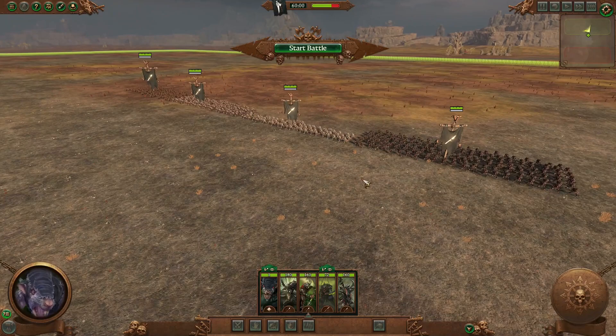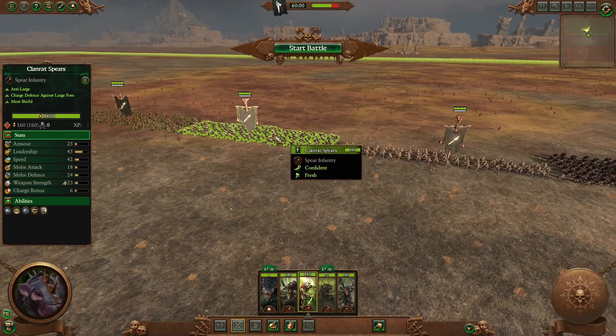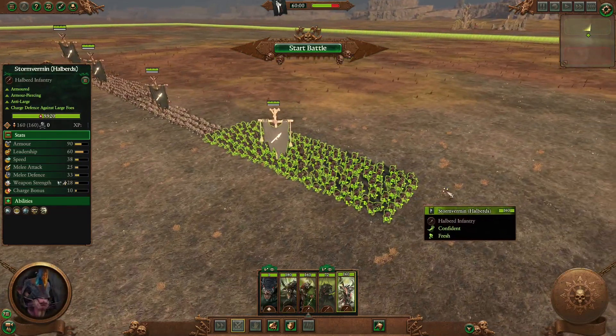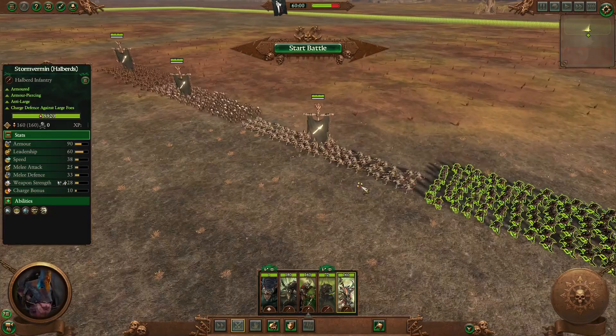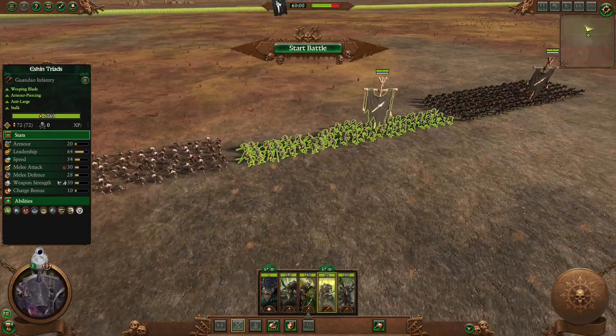When we talk about Skaven Anti-Large Infantry, we either think about the chaff options — Skaven Slaves and Clan Rats who rely on their numbers to delay enemy advances — or the more elite Storm Vermants who have enough stat line to drag down large monsters. But we often overlook the middle ground, which is ironically what they are exactly designed to do.